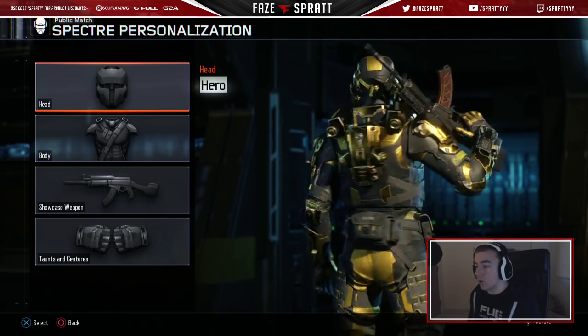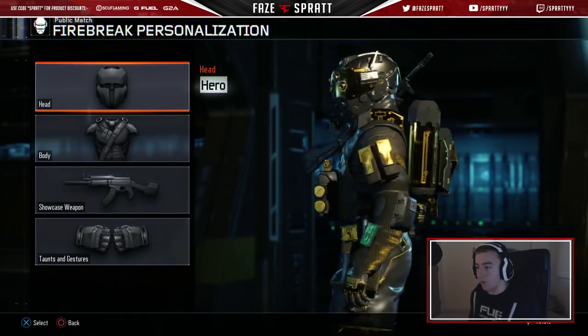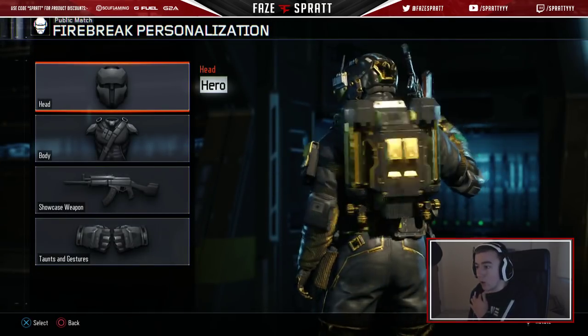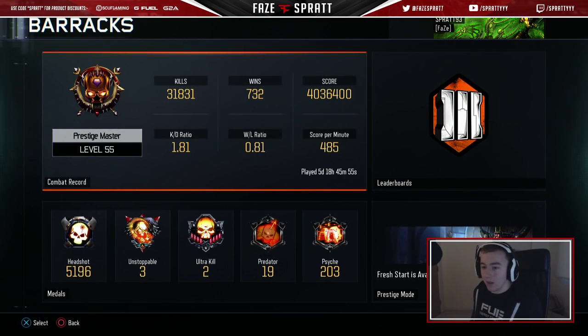The Spectre — pretty damn cool one as well. I know a lot of people love this specialist, so I'm sure you guys would want to grind for that one. Then we've got the Firebrake, which is probably the least cool looking one. Anyway, Prestige Master — there we are, level 55 down at the bottom there.